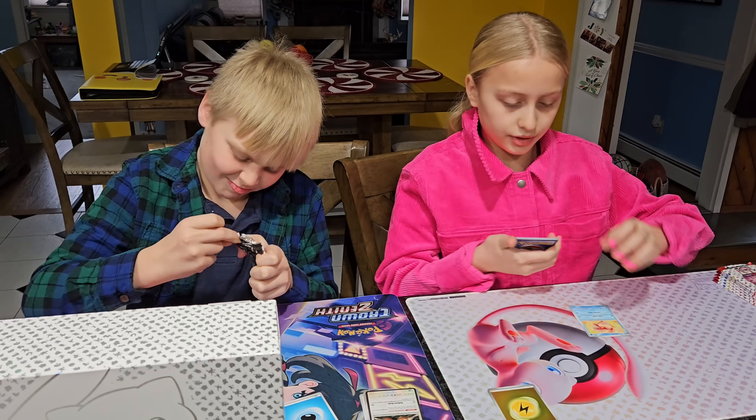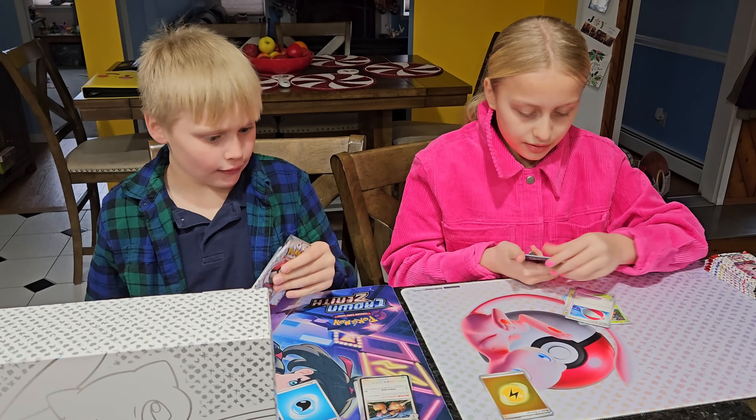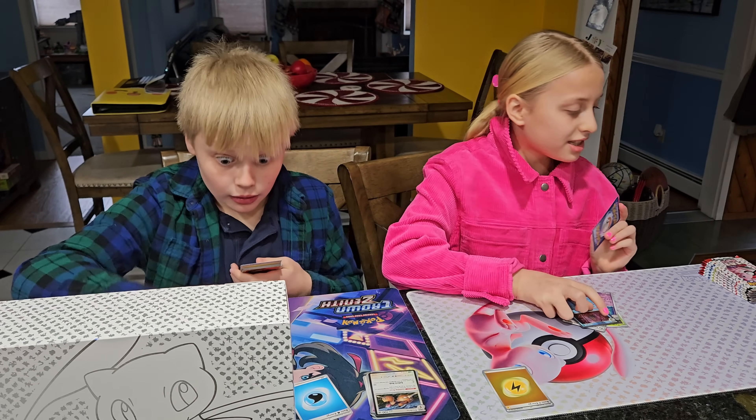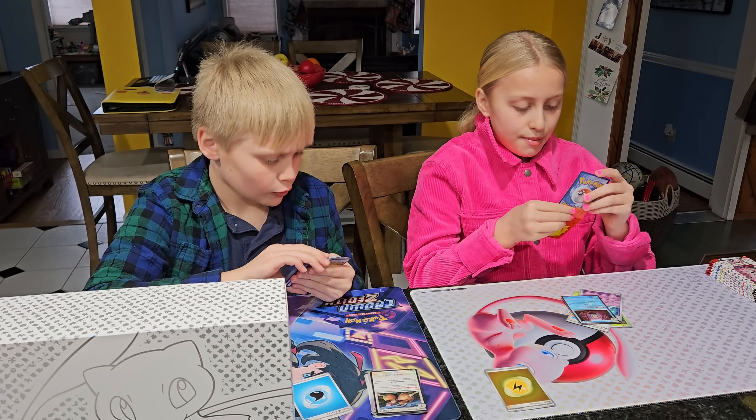Goldeen, Weepinbell, Gastly, Barad, Jigglypuff, Primeape, Fearow, Clefable, Switch Gold, and an Omanyte. We don't need this for the Armored Binder, but that is a great pull so far.